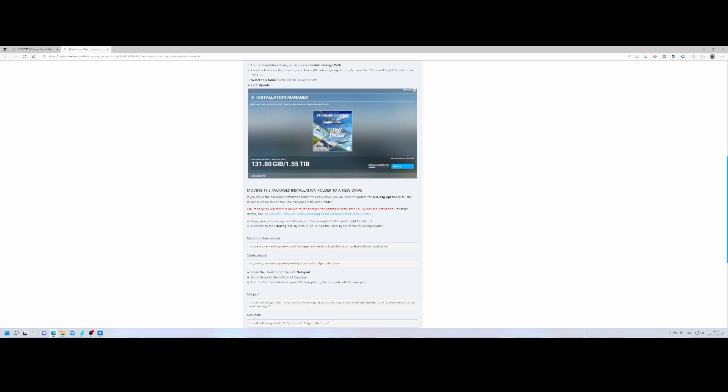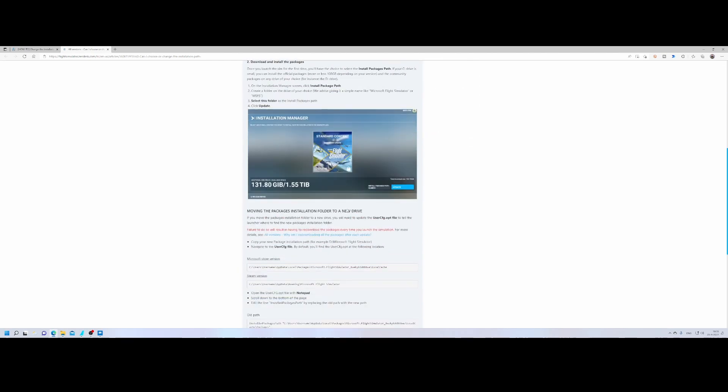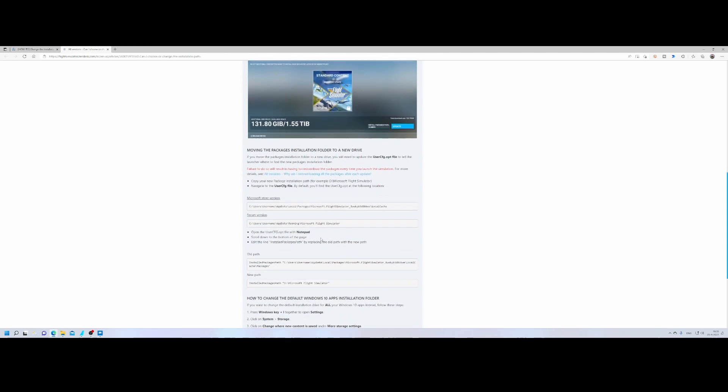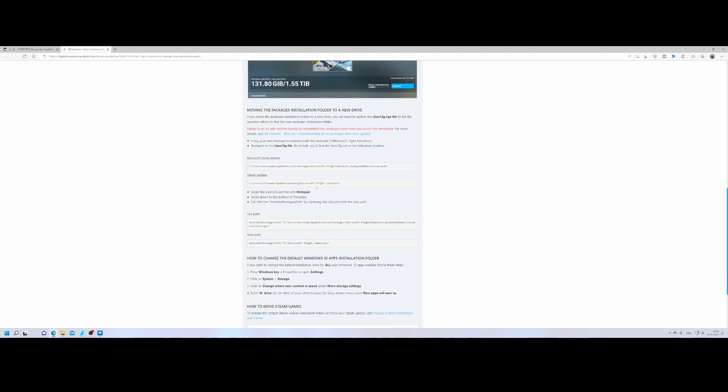This second method can be found in the Flight Simulator support database. It also describes how to move these folders, and it mentions that you can change the UserConfig file — which is not covered in the other installation guide. So what you can do, once you've moved the files — let's see if it's already completed.